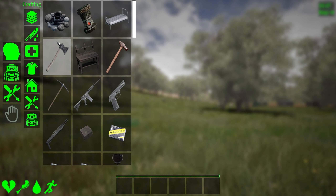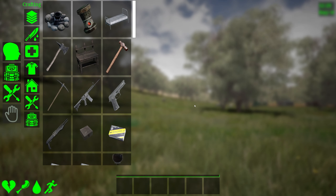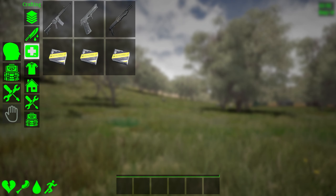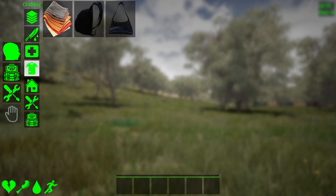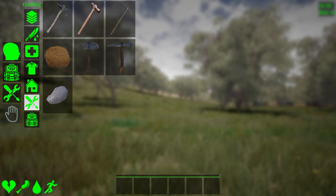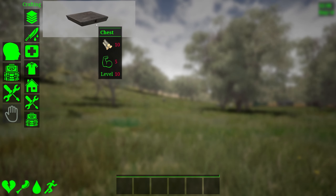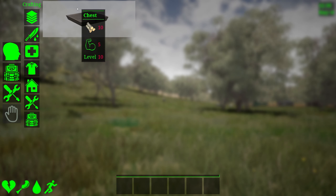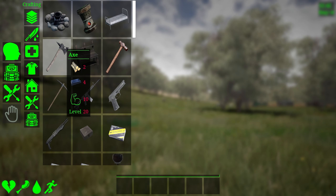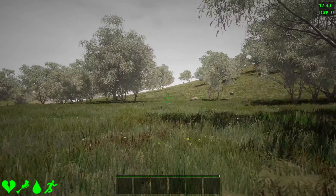We have our inventory. Crafting menu here, so we have some stuff that we can go towards. I'm guessing this is everything. Weapons. We have some health. Crafting. House stuff. Tools, I guess. And what the hell is this? A chest — apparently this is a chest.